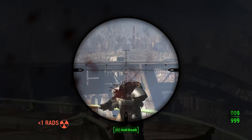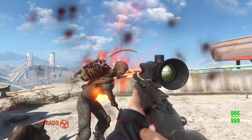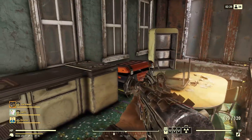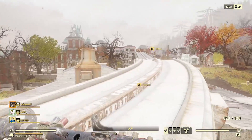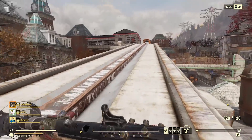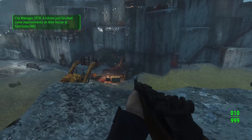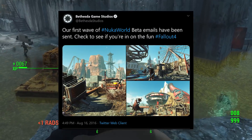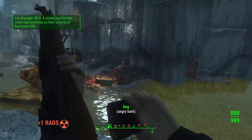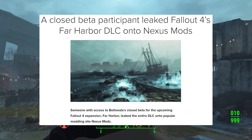As more people play this and more things are shared, certain major details will just become known among the community. I have to assume Bethesda expected this — it's not the first time they've done a community invitational. We saw it with the Fallout 76 stress test before the beta even released, and separately we saw a ton of this with Fallout 4's DLC betas. For Fallout 4's DLC, Bethesda invited certain users to playtest early and the leaks were far, far worse — such that Far Harbor in its entirety was actually uploaded to Nexus Mods early, so you could literally download the entire DLC and play it.